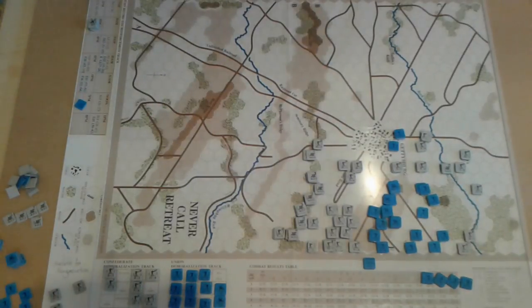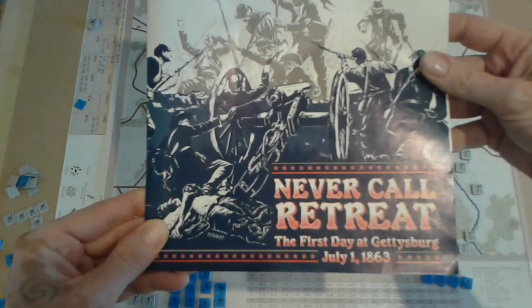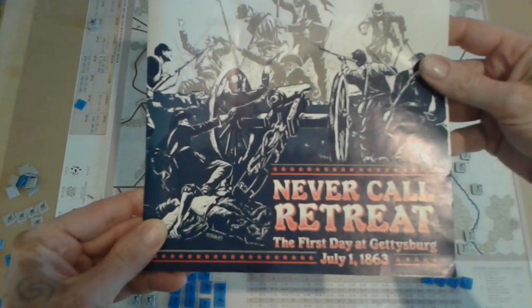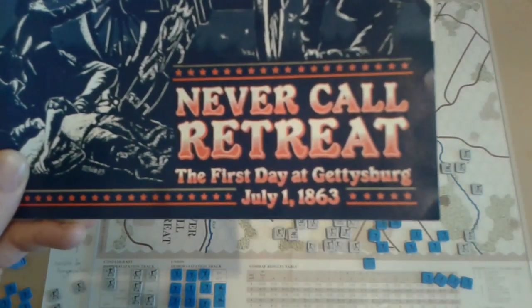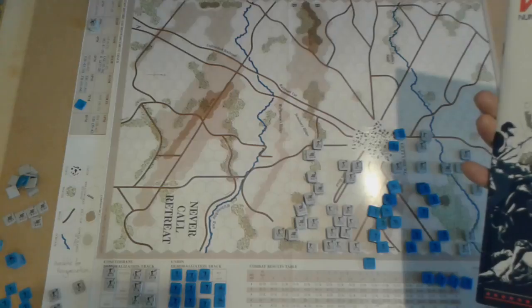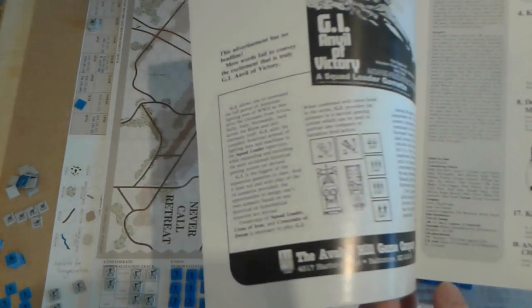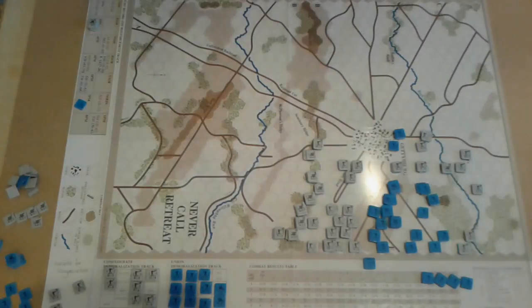This is a video of the game Never Call Retreat from Wargamer magazine number 25. It's about the first day of Gettysburg, July 1st 1863. I don't know when it was printed because I found it difficult to find any date in the magazine, but anyway we know it's old.